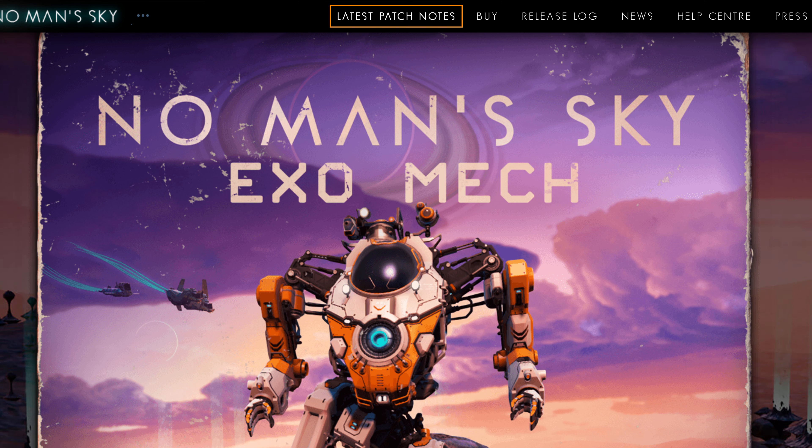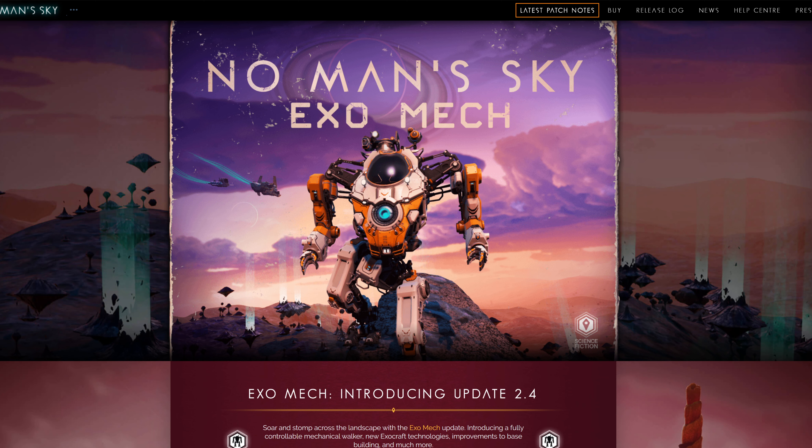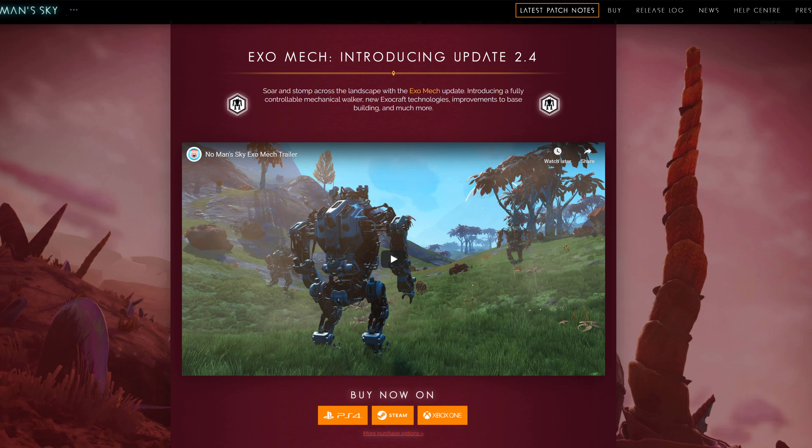That takes us away from the 2.41 fixes and into the original 2.4 update with the introduction of the exo suit. Let's dive in and see exactly what this has. Not too shabby at first look — it's a very cool looking mech suit, almost reminds me of an Iron Man-looking core. I really like this because it definitely expands base building, which was something I always struggled with. Seems like they've done awesome leaps and bounds yet again. Sean and your team at Hello Games, nice job.